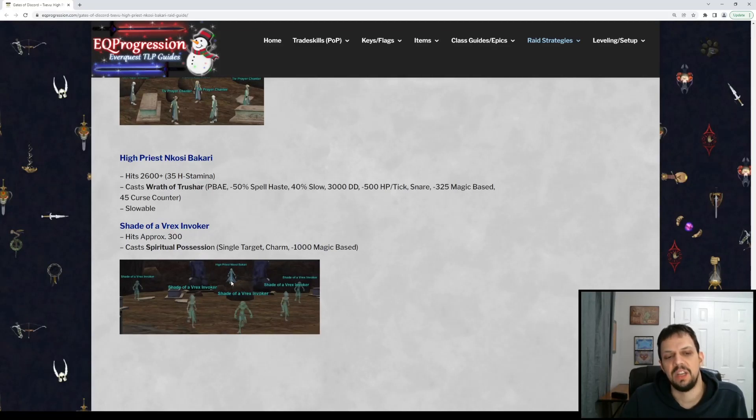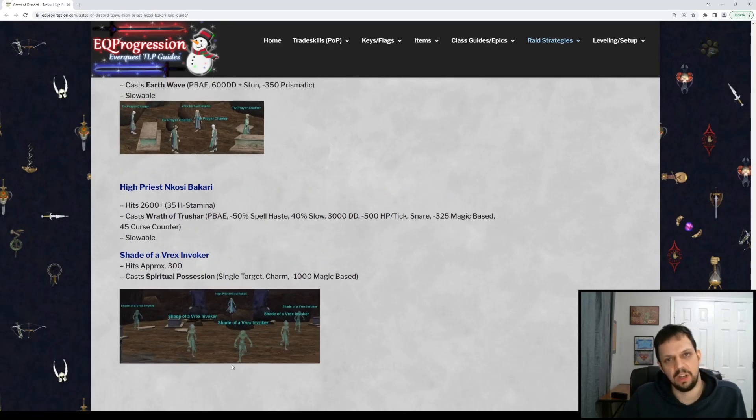These shades don't hit very hard. Basically what you want to do is kill the High Priest, and every time he gets down to 50% HP, one of these shades will despawn and he's going to regenerate back up to 100% HP. Rinse and repeat until every single shade is dead, and once they're all dead then you'll be able to kill him. It's kind of like an endurance fight.